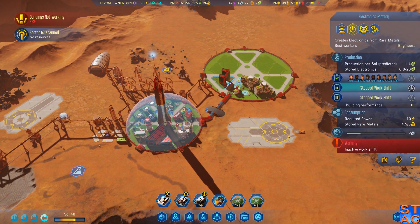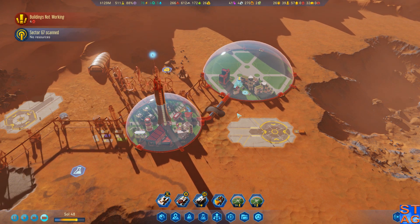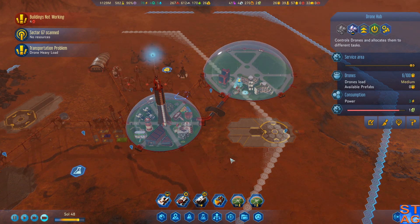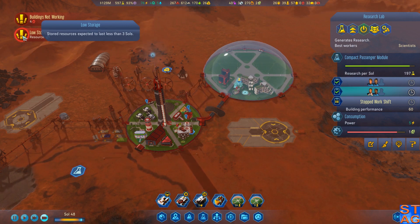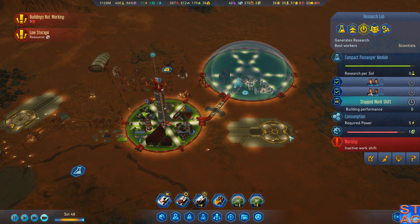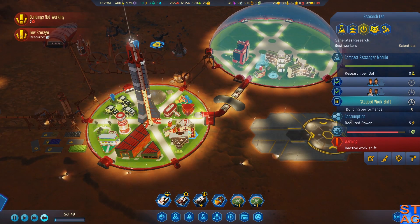We absolutely must get the compact passenger module up next because I want to bring a buttload of people down to Mars. Another reason we need more people: we've got to fill the electronics factories, get the extractors going. If we're going to start making this colony self-sufficient, which I'd like to do, we need to do that sooner rather than later. Once we get the Hawking Institute up, we'll most likely replace this research lab and we have space to tunnel out to a new dome.